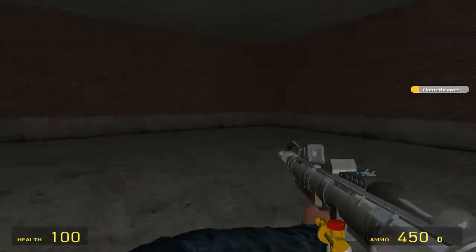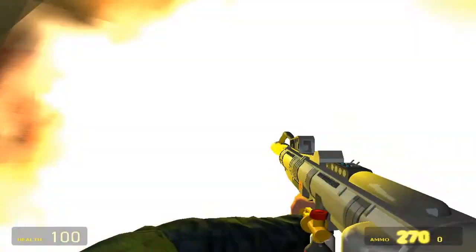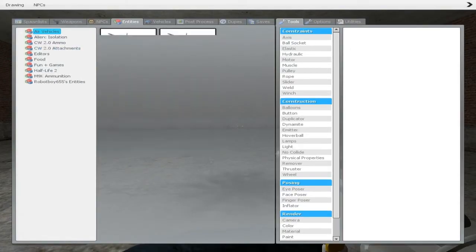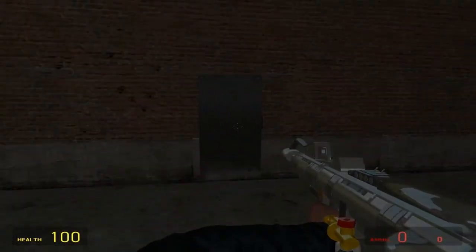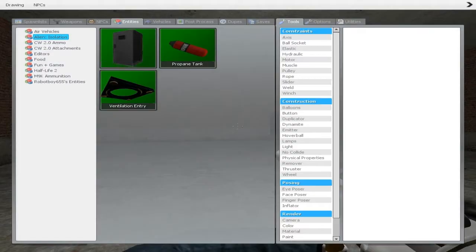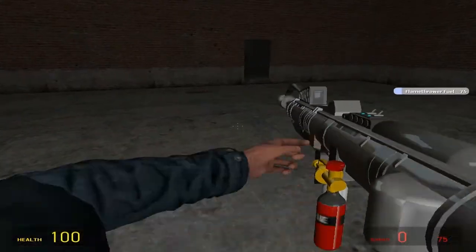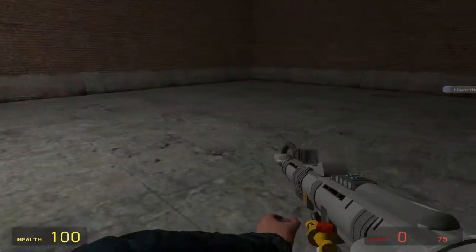Starting off with the Flamethrower — this weapon is pretty badass. It's pretty much what you would think of flamethrowers. Also, if you go to Entities in Isolation, you got a locker. If you guys are wondering what the hell this does, it's pretty much for hiding — that's basically all it is. You can hide in the locker. There's a vent thing, and then there's some propane tank ammo you can get for the Flamethrower. You can reload it. Reloading and ammunition are pretty solid.